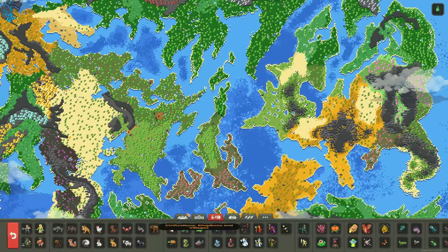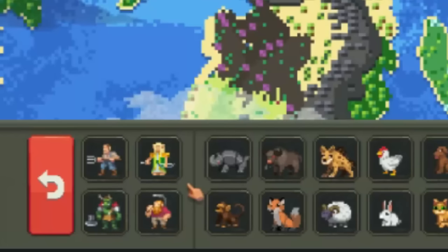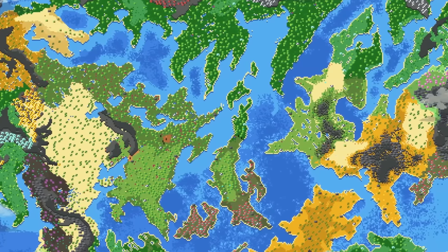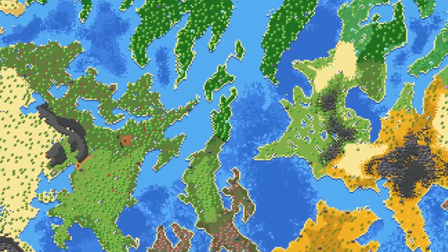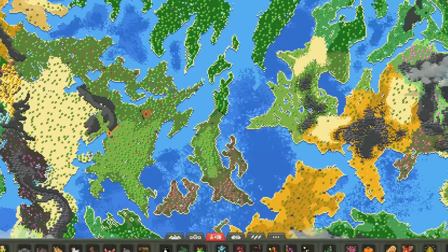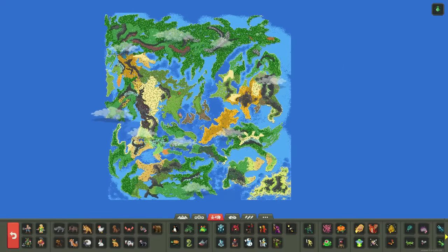We're going to have six kingdoms fight — that's two of each race. There are only three races in this game. There couldn't possibly be a fourth one named the orcs — that's way too overpowered and always wins, making the video no fun to watch. So we're going to do two humans, two elves, and two dwarves, spread them out as best we can.